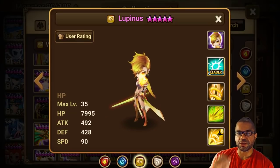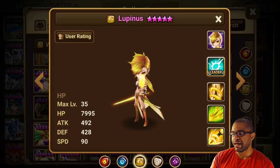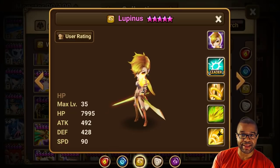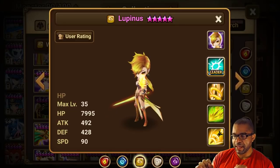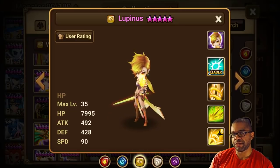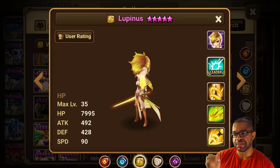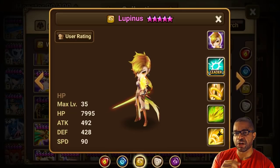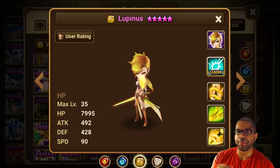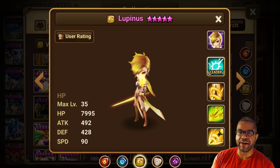If you have the opportunity to spend some time and get this monster, definitely do so — it is going to be worth your time. If you already have Lupinus built, you can take advantage of the skill-ups. Ultimately, if you're looking for a monster for those tough TOA stages or TOA boss stages, the speed slow, silence, attack bar reduction, and enemy max HP damage paired with the despair set makes this a great plus-one for any TOA Hard boss composition.